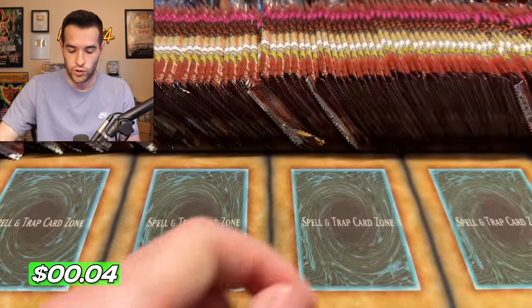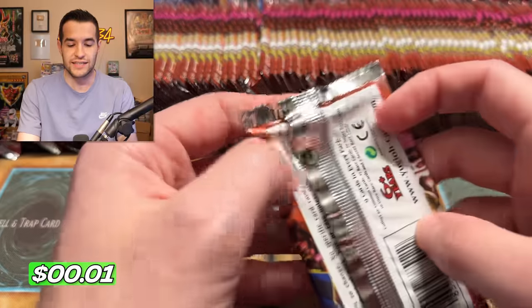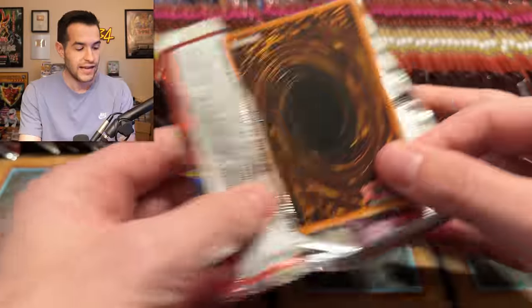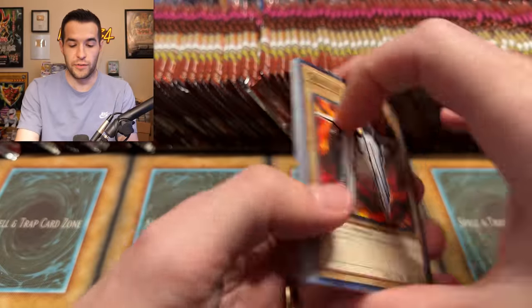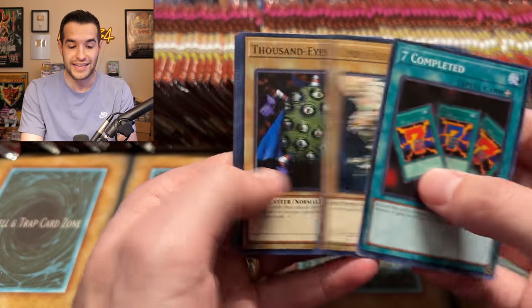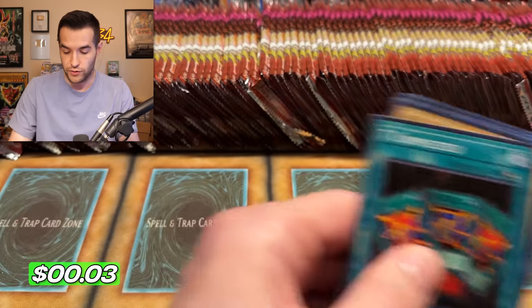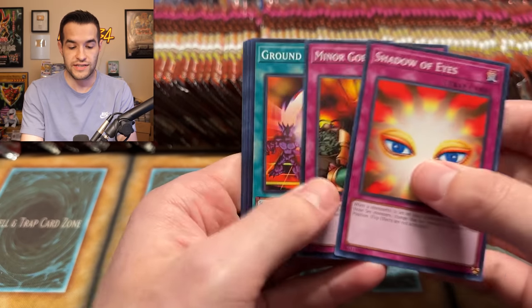If you guys have not ordered any yet, Sassiato does have a link down below in the description — you can use my code for 5% off. Also, we have just released the Duelist Nexus discounts, which is coming out in less than two weeks. Duelist Nexus is the next set and has 25 quarter-century secret rares in it, including a special one with a different background color — they've never done anything like that before. The mega tins pre-order will also be available with a discount code. It is an affiliate link, so it supports the channel, and Sassiato is a good friend who sponsored our 200k specials.